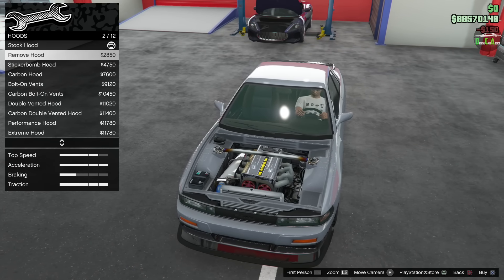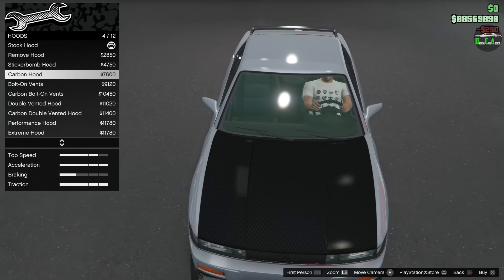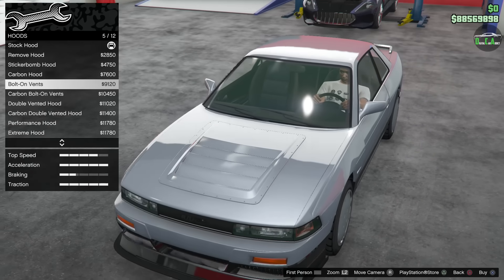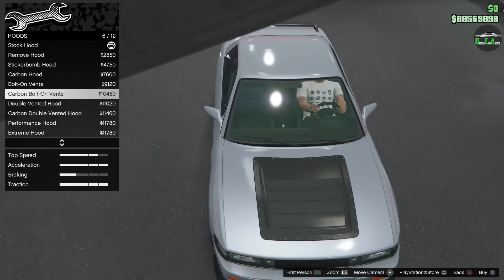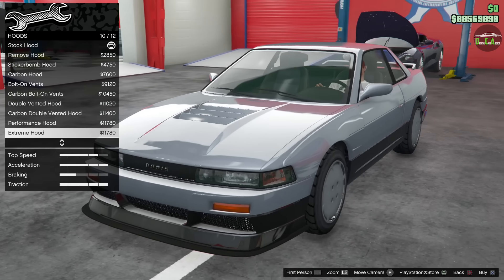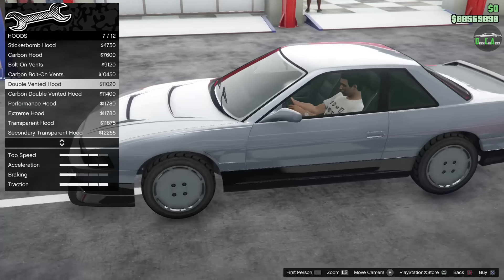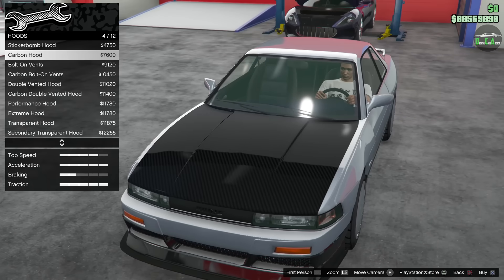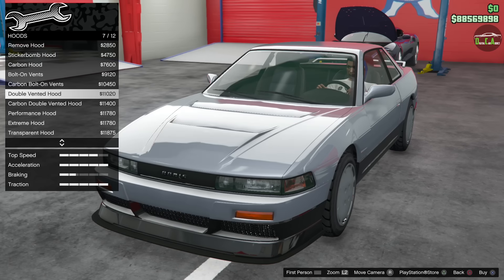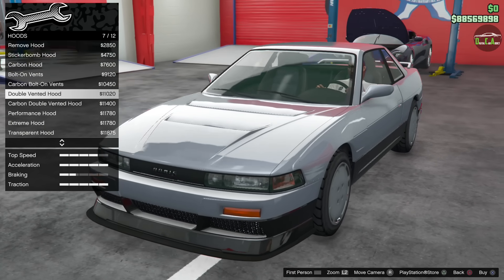For the hood you can just remove the whole hood. You've got sticker bomb, carbon — the carbon weave pattern on this car is too thick. There's a bolt-on carbon which looks a little more normal. Double vented looks insane. Performance. And then transparent. The double vented looks pretty sick and it's something different — let's do the double vented hood.